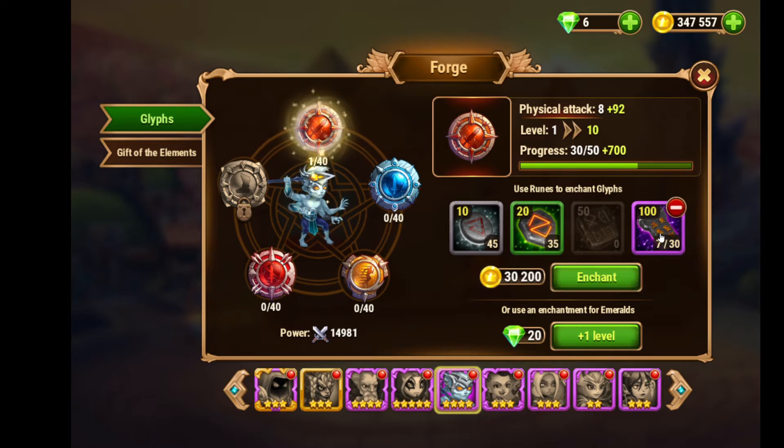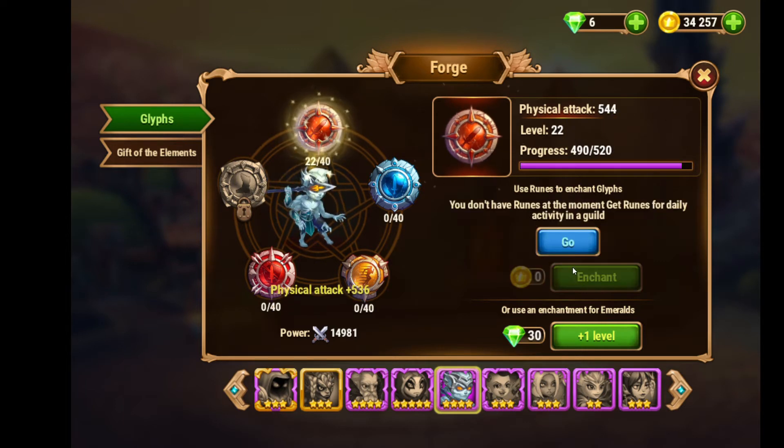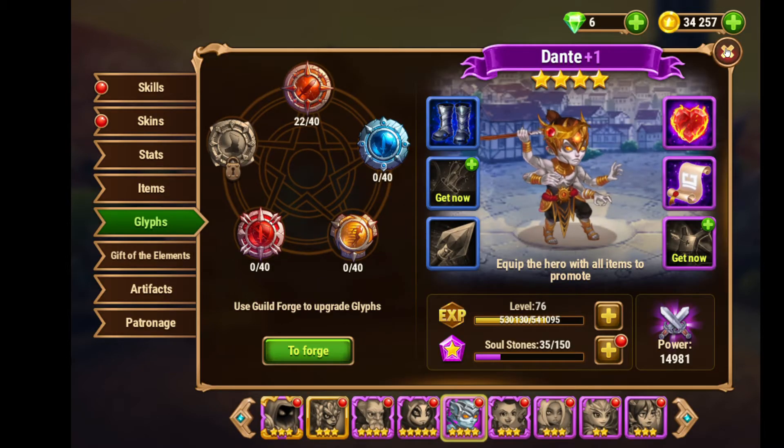I'll show you a demonstration right now. I'm doing level 147 in gold — I'll keep both enchants going until it hits 147. Done — level 22, just like that.